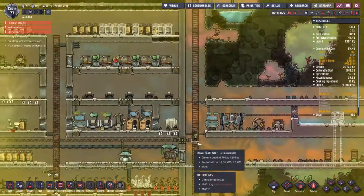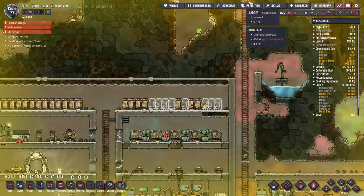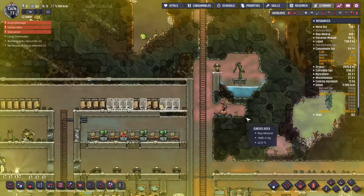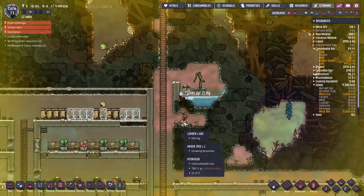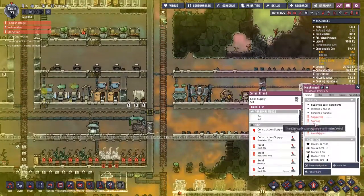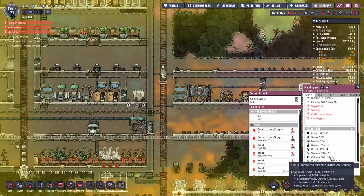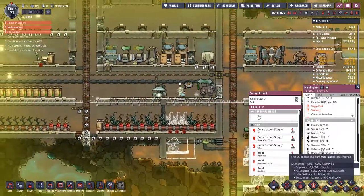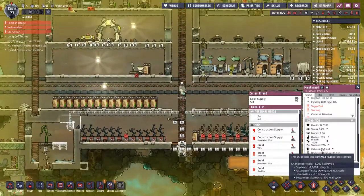Miss Aligned has started to starve — this is kind of bad. Let's make sure that she can actually eat the mush bar. We do have people constantly making food. So hopefully as she finishes this job, the next thing is going to be eat. I really hope she doesn't die in the meantime. She's got 1,000 calories to begin with, so we are going to watch her and see if this plays out well for us.